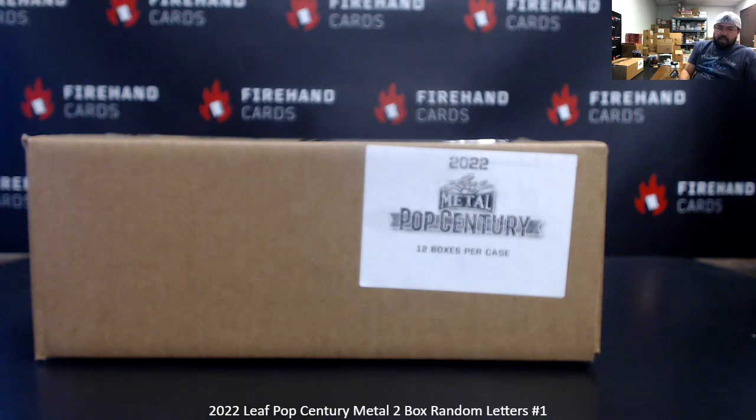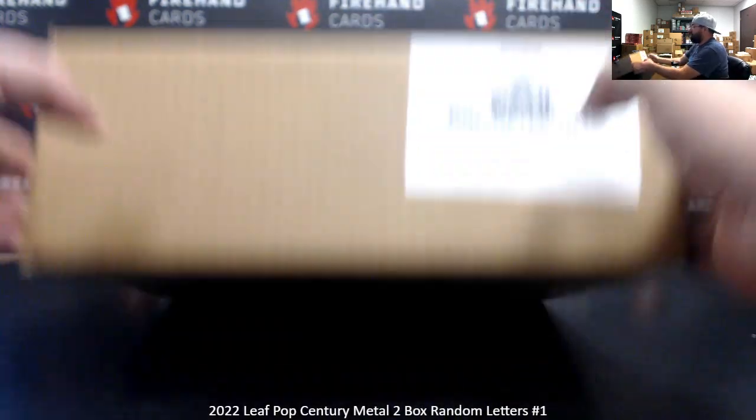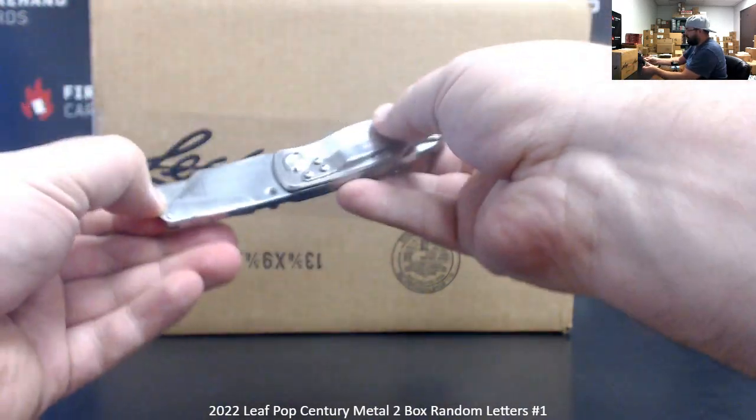All right everybody, we're doing 2022 Elite Pop Century Medal. This is our first two-box round letters break of this year. Thank you for joining in, and thank you guys again for your support of Fire Hand Cards. We're going to open up the case reveal of 12 boxes. We'll sign box numbers and do a draw for your names, letters, and boxes.